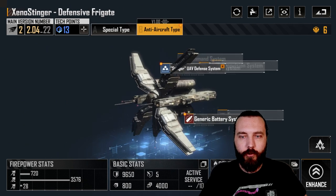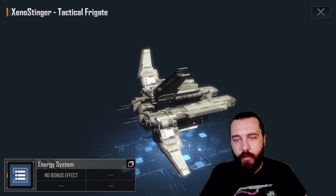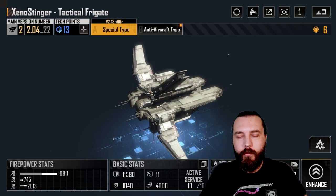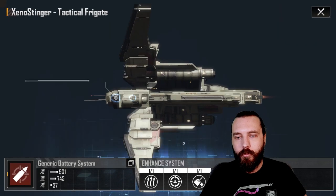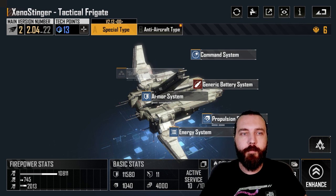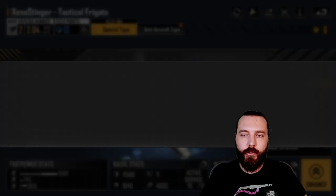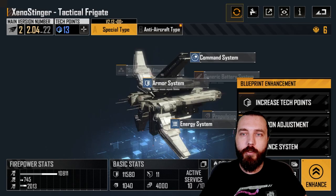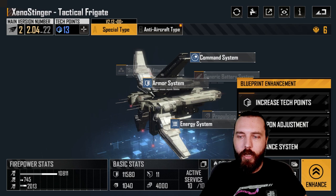When you get a ship fully maxed, it physically changes appearance. The Xenostinger is a good example — when you max it by getting every single module maxed out (you don't need weapons damage increased, just all the modules), it looks visually different. On the Xenostinger I needed around 104 tech points total. V2 is at 100 tech points, V3 at 200 tech points.